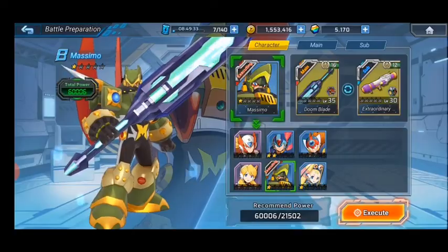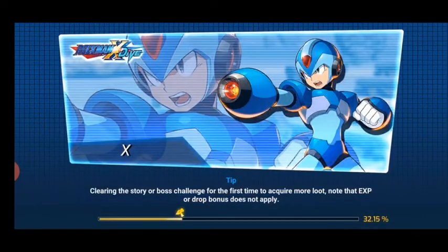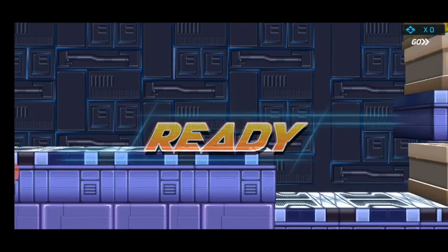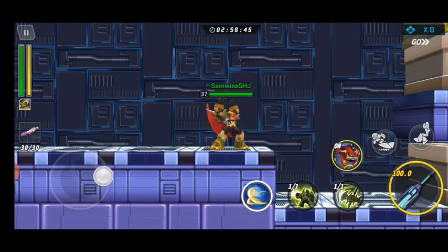You pick a big beefy dude. Did you know that because of Massimo's size, his hitbox is bigger, but when you spin with the sword and stuff, it also hits a larger area.